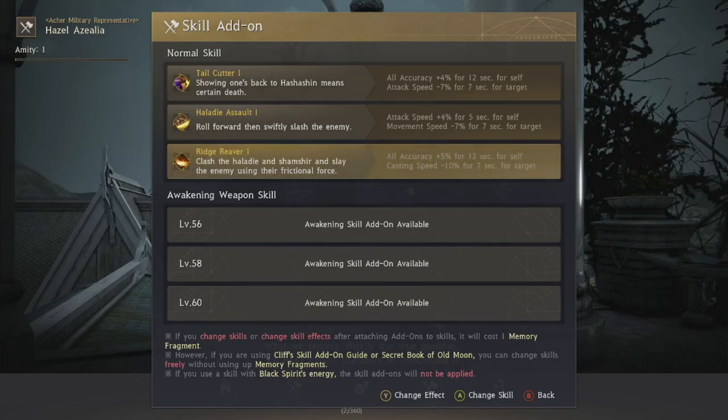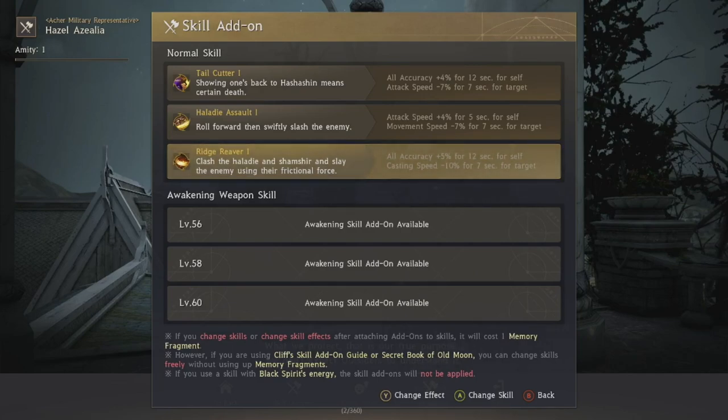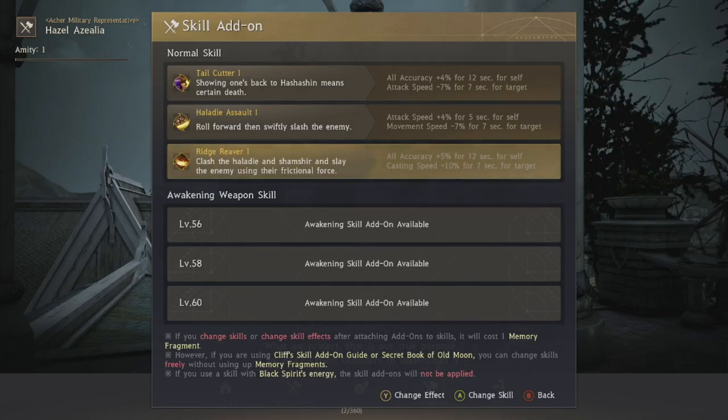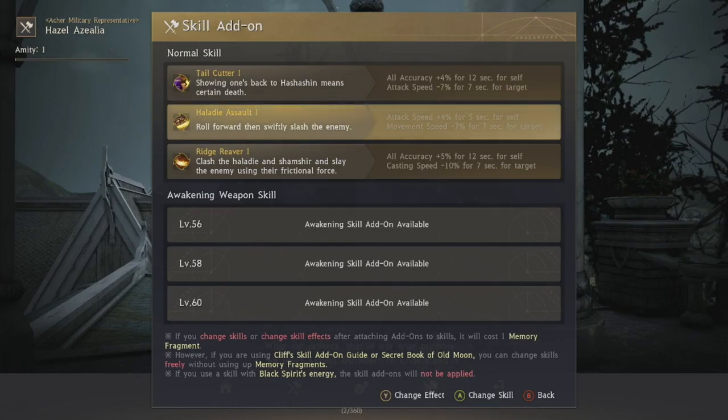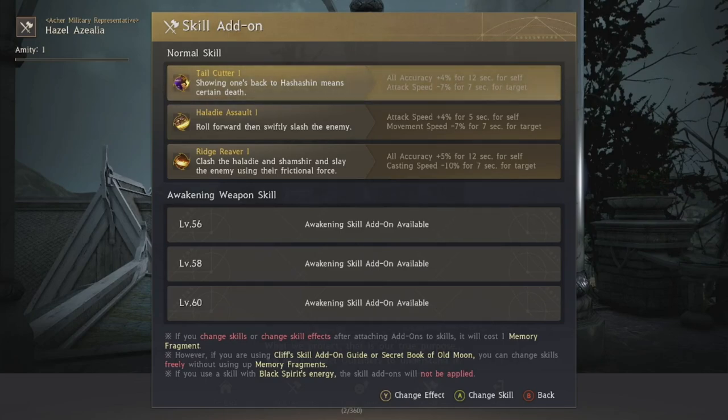There are six skills with good PvP modifiers. Ridge Reaver: all accuracy +5% and casting speed -10% — debuffing your opponent is super powerful in small scale and helps your group in large scale. Holiday Assault: attack speed +4% for 5 seconds, movement speed -7% for 7 seconds. Tailcutter: accuracy +4% for 12 seconds and attack speed -7% for 7 seconds.